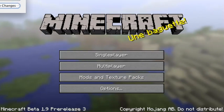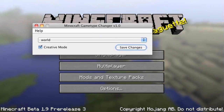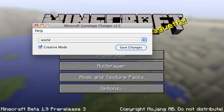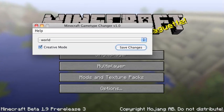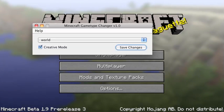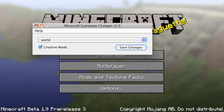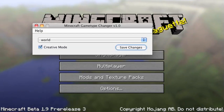Now there is this thing called Minecraft Game Type Changer - the link is in the description. It's a .jar file, so it's not an executable, it's a Java thing. It works on both Mac and Windows - most of you guys know I'm running Mac.